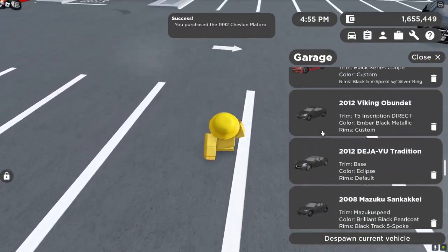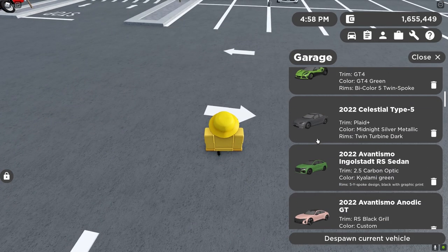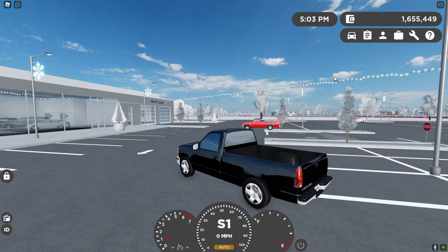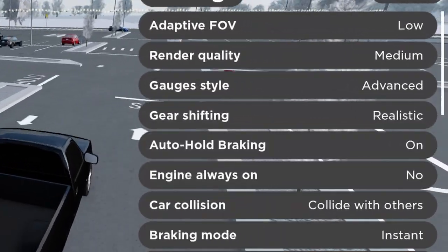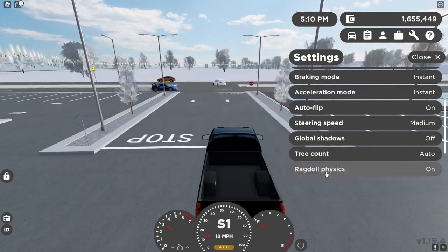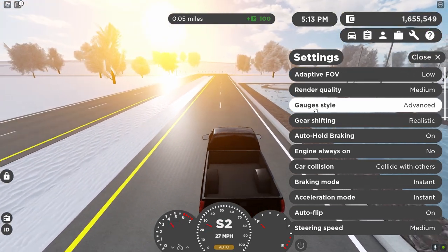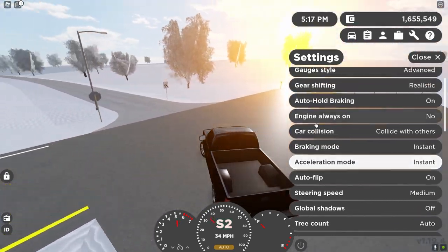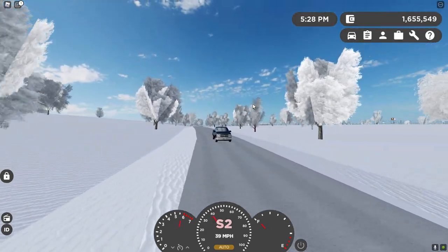Go over to your car choosing area and you should see the car in your inventory. Once you find it, click it and it should spawn out in front of you. Press E to get in, and now you are driving your car. By default it should automatically turn on. If you want to change your gauges or make it so you actually have to click the button to turn the engine on, you can do all of that via this menu, where you can choose your gauges style — advanced or simplistic — change your gear shifting mode, and toggle engine startup.